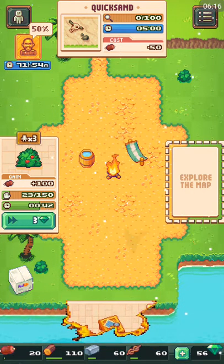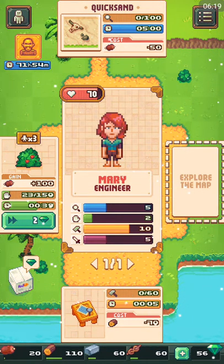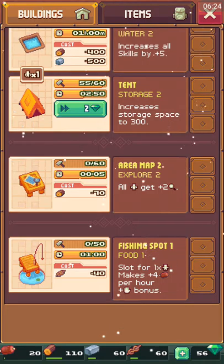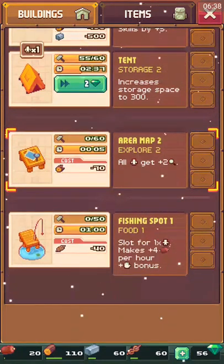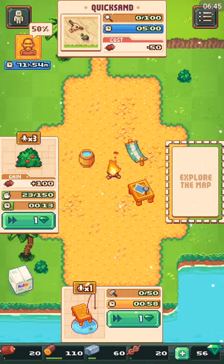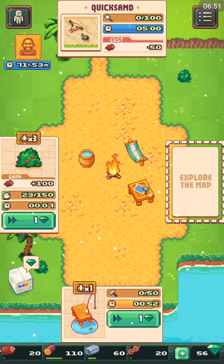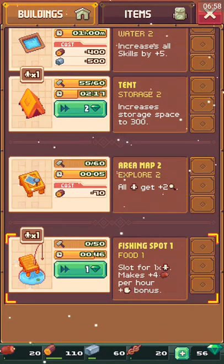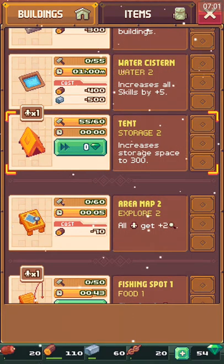Let's just finish it — there we go. Now it costs 60 to upgrade. Fishing Spot Level 1 gives you four food per hour. How much does it cost? 40 — let's build it. Now that little table is in my camp area, and your camp grows over time.